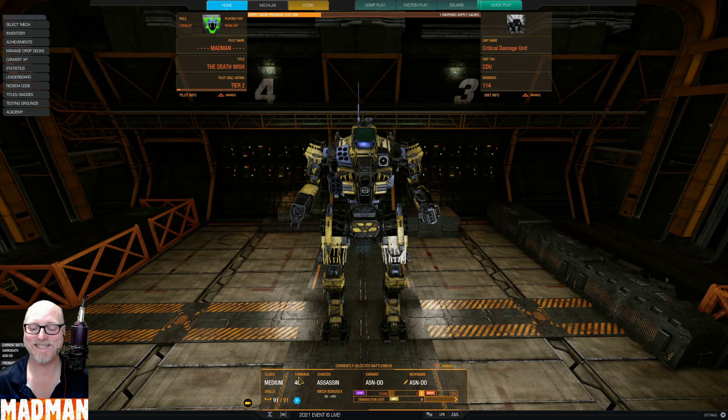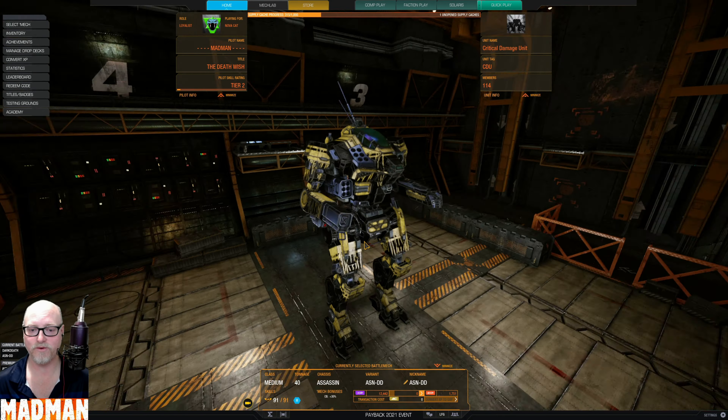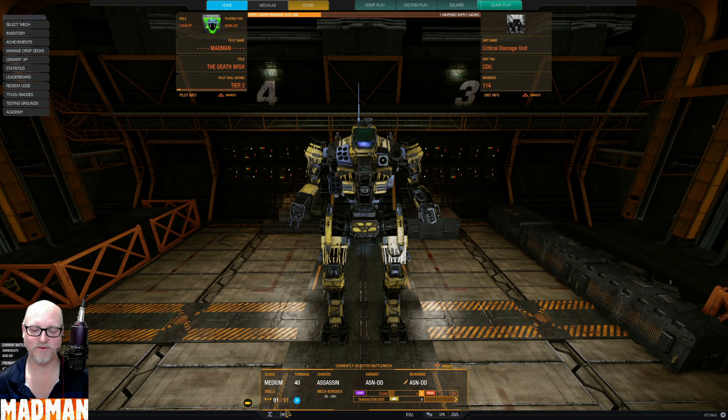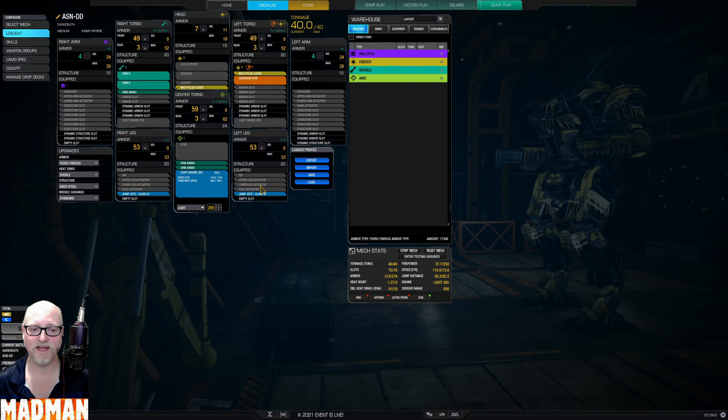Good morning everyone, today we're taking a look at the Assassin Dark Death. It's not so dark — I got it looking like someone threw gold paint at it, dripping down its legs and arms. It's supposed to be blood but I didn't feel like painting it red. This is a medium 40-tonner. The loadout is quite simple — this is more like a hit and run skirmisher. We've got two SRM6, two med pulses, ECM.